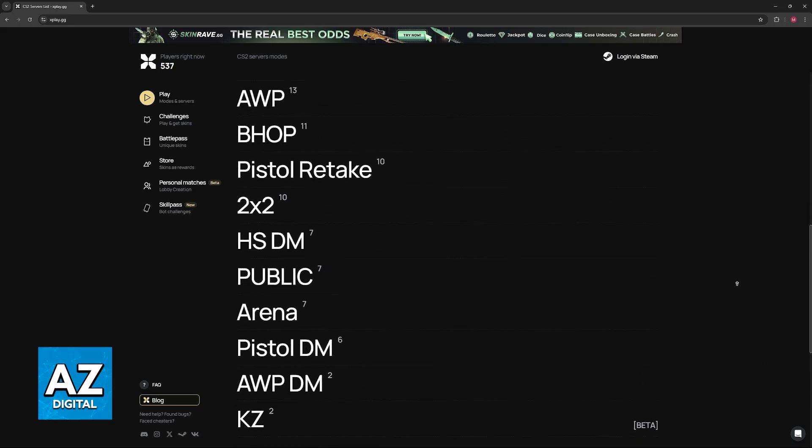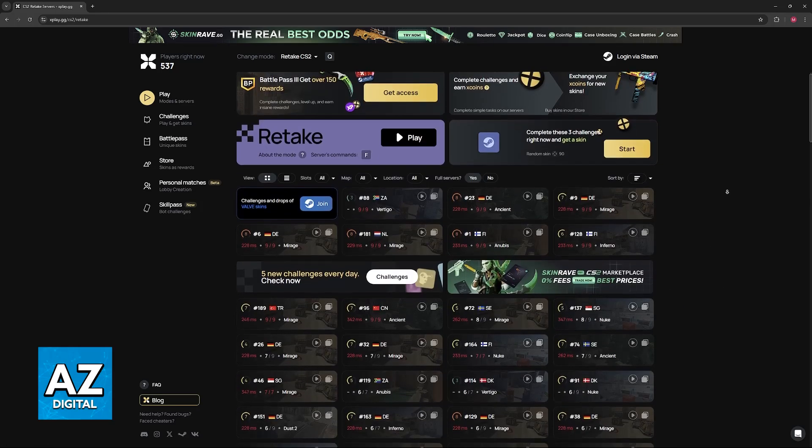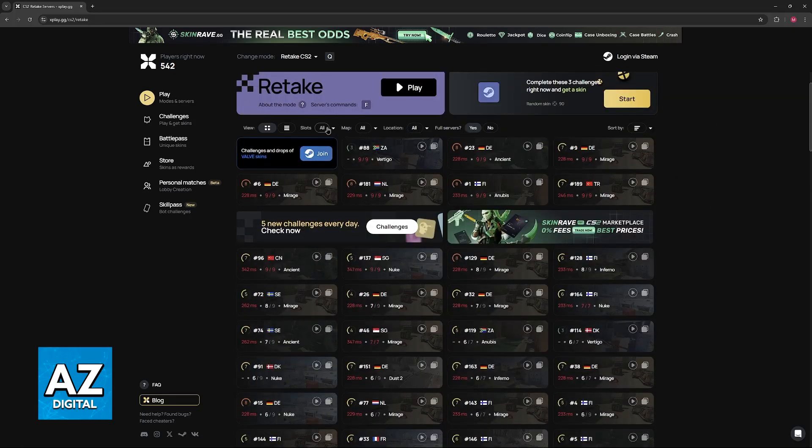You can browse through all of these. For this video, I'm only going to be showcasing retake. So click on play and now you can browse through the servers. They have different servers on different regions, and you can find the one that has the least amount of ping for you. And of course, you can do it on all maps.